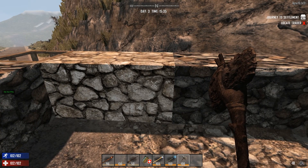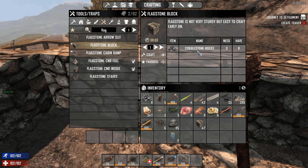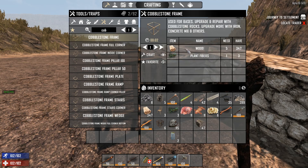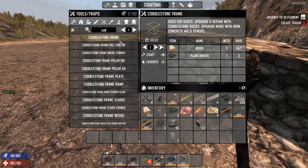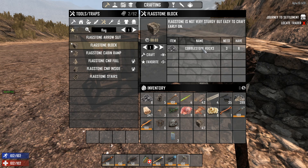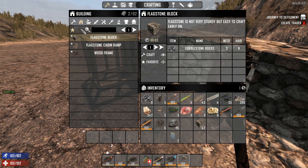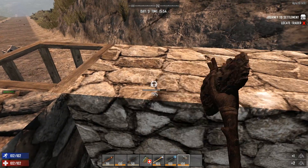Ten — so flagstone is the way to go! You can make flagstone with three cobblestone rocks and upgrade it with seven; frames take ten cobblestone to upgrade. Follow me on this: a cobblestone frame needs five wood and one plant fiber, plus ten cobblestone to upgrade. Flagstone needs three cobblestone and only seven to upgrade. So if you make flagstone you're basically getting it for free — no wood, no fiber — and it costs less to upgrade. There's really no reason to use cobblestone frames.